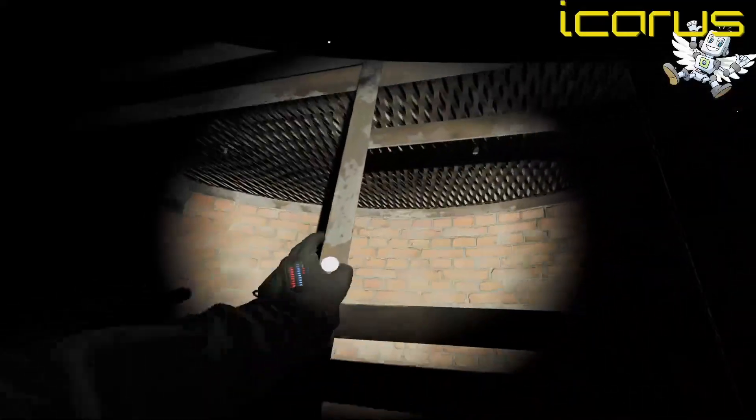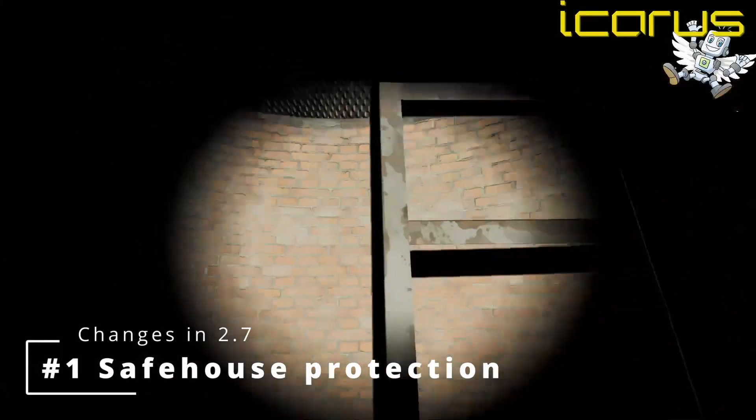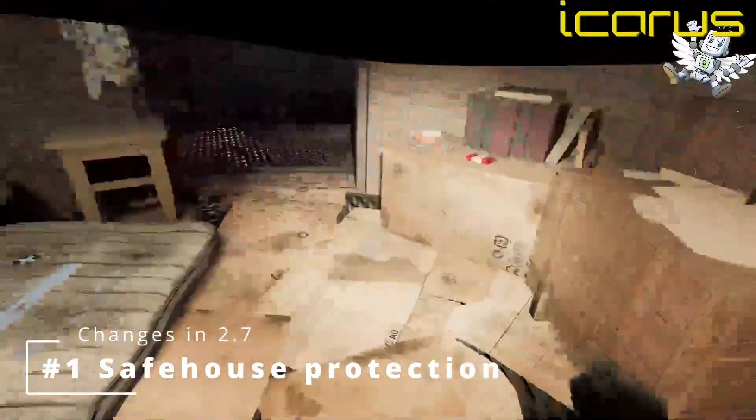Here are the four main features of this. The first one is that if you're inside a safe house inside the Radius when the tide hits, you'll be safe from teleportation. Everything will still reset, but you'll remain in place as long as you're inside a hideout.